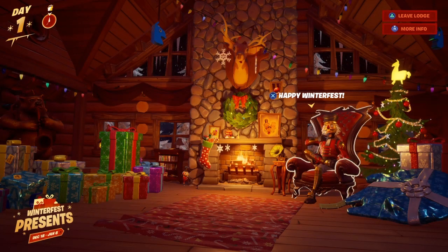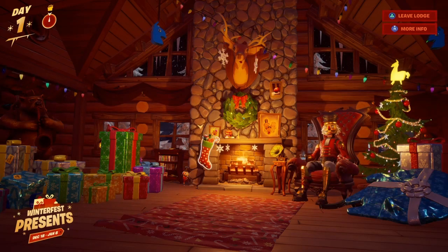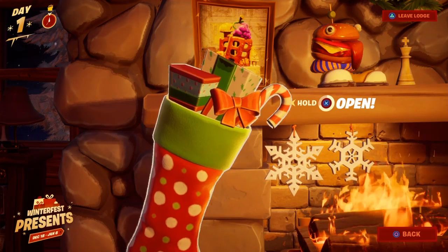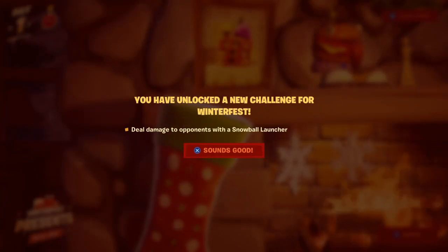Alright guys, so for searching the holiday stocking, what you want to do is go up to the stocking right here and hold X to open it — or whatever button applies to your system. Open it up, and you have unlocked a new challenge for Winterfest: deal damage to opponents with a snowball launcher.